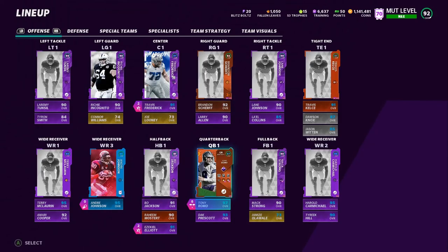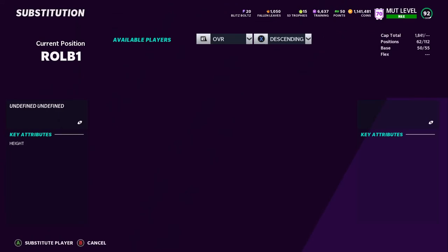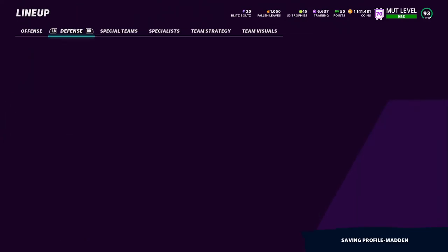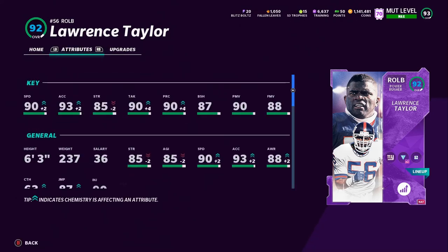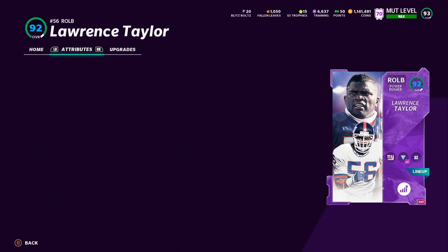Let's put him into the lineup and check out his stats. Derek Thomas actually sold within about five minutes — he was the cheapest one on the block, so they bought him that fast. Lawrence Taylor went up to a 92 overall with the Blue chemistry. Let's check his attributes: 90 speed, 93 acceleration, 85 strength, 90 tackle, 90 play recognition, 87 block shed, 90 power move, 88 finesse move — I'm liking that.